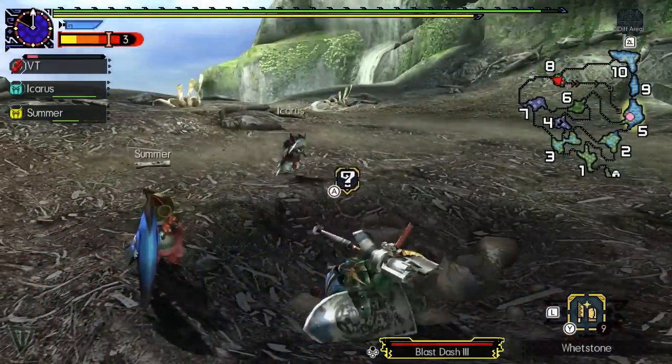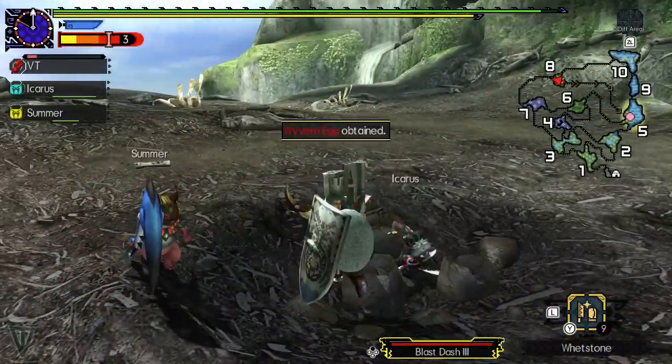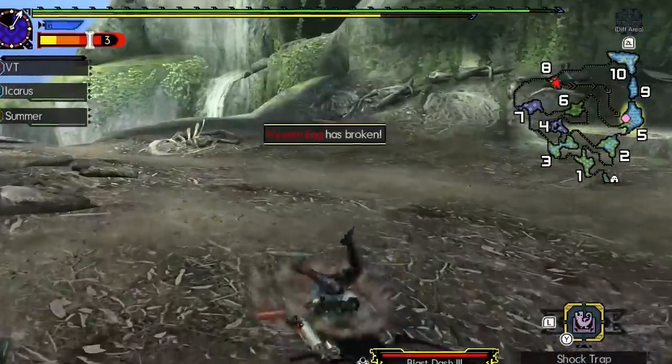Don't want to chase a monster around? Certain monsters like Rathalos and Rathian will come to you if you pick up a wyvern egg in an area.